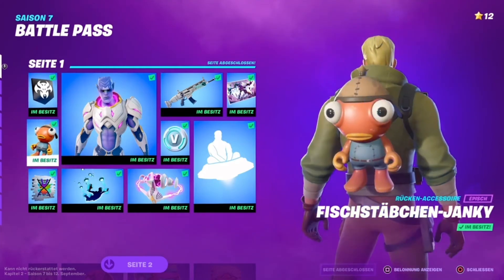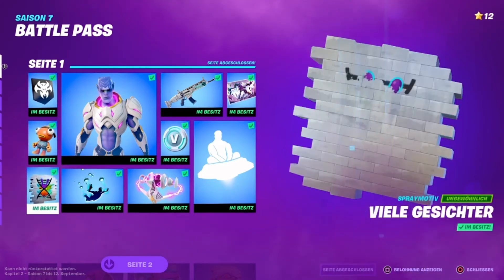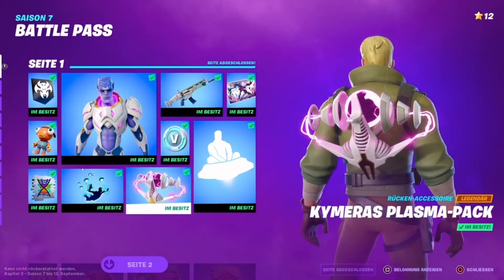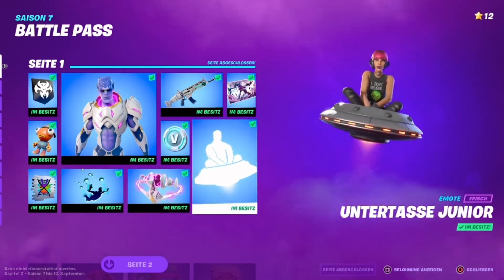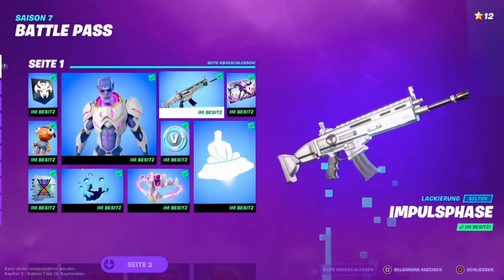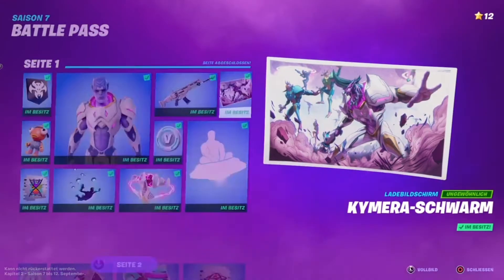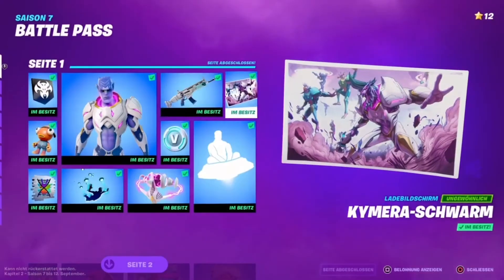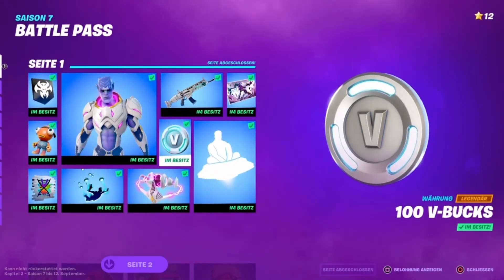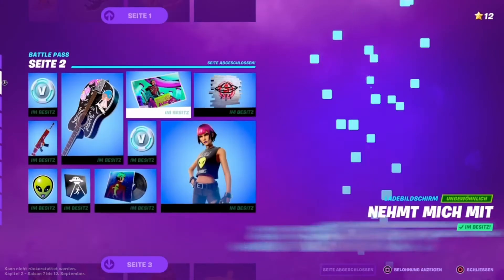Page 1 includes: a banner; the back bling Fish Stick Janky; the spray Many Faces; the contrail Abduction; the back bling Chimera's Plasma Pack; the emote Undertow Junior, which is also a traversal emote so you can move with it; the new loading screen Chimera's Swarm, which looks quite cool; the new wrap Impulse Phase; and finally 100 V-Bucks.